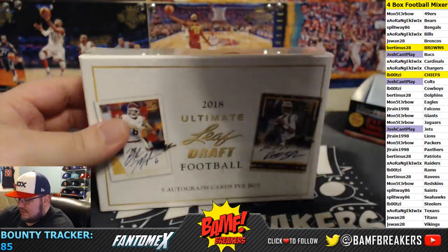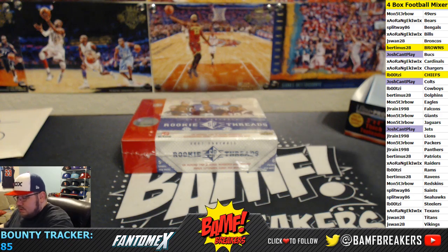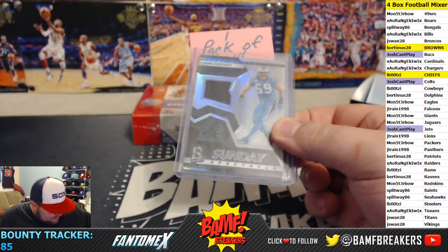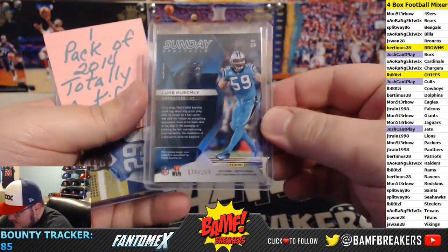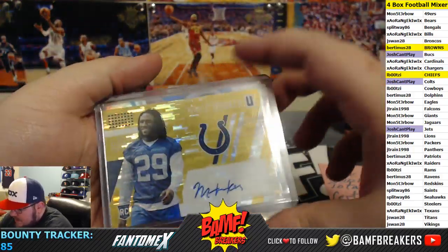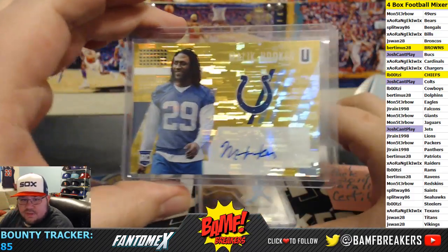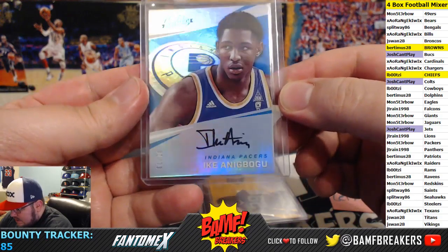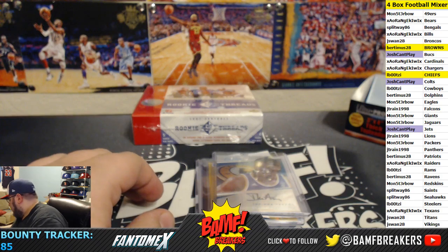Then of course 2018 Leaf Ultimate Draft. Oh nice, look at that Keekly jersey, 176 and 199, totally certified pack. Malik Hooker autograph — that is nasty, number 2 of 149. Good stuff JCP, and then Ike Anabogo, let's see what you get in your totally certified pack.